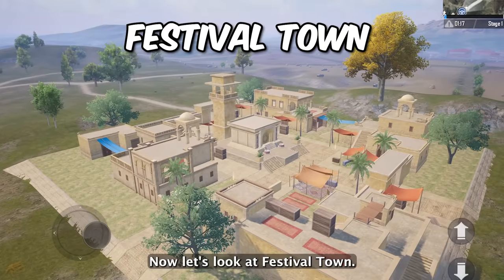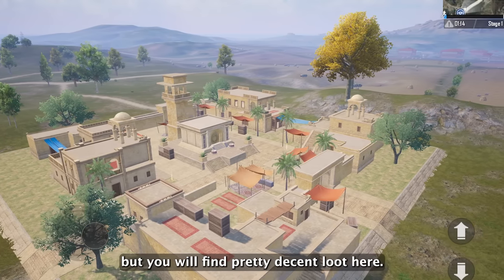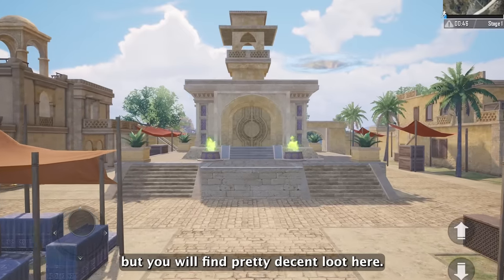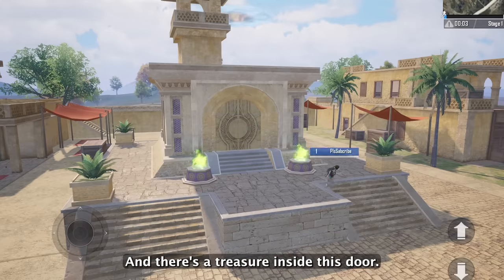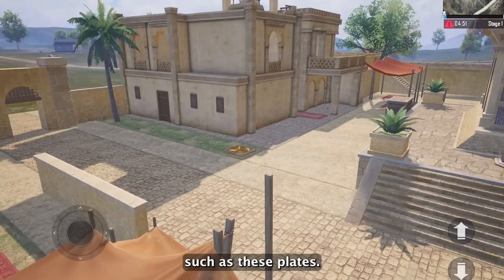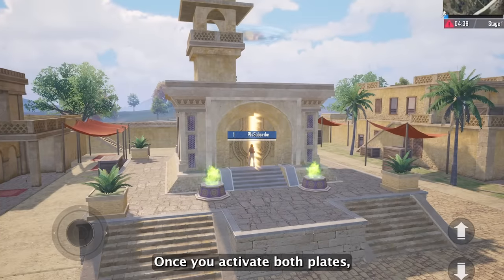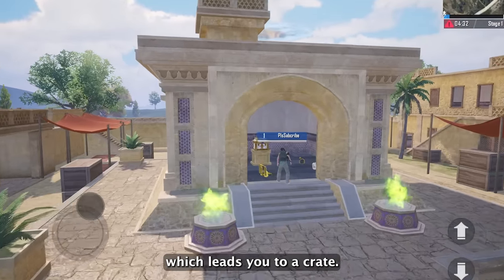Now let's look at festival town. There are 3 festival towns on the map — this is a small event location but you will find pretty decent loot here. There's a treasure inside a door, and in order to unlock it you need to trigger some mechanisms such as pressure plates, which are randomly spread across the area. Once you activate both plates, you can open the door which leads you to a crate.